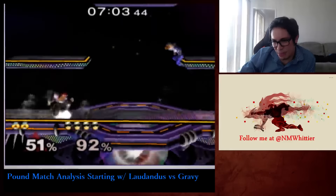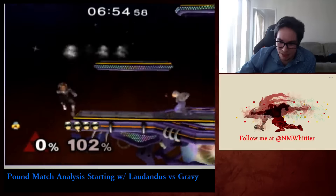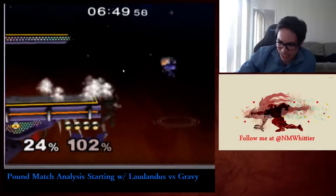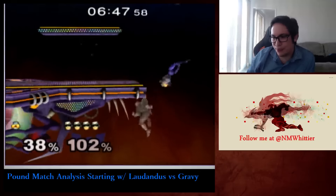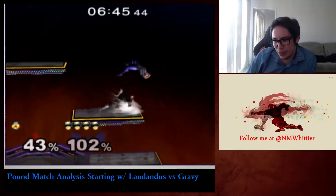Your two options for that would be pivot crouch cancel, which is pretty hard. Maybe Gravy's quarter circle method for pivots should actually be pretty good for that in theory, but I don't do that, so I'm not sure. The other option, probably the better option, would be to mix in cactuar dashes if you're kind of losing the neutral.